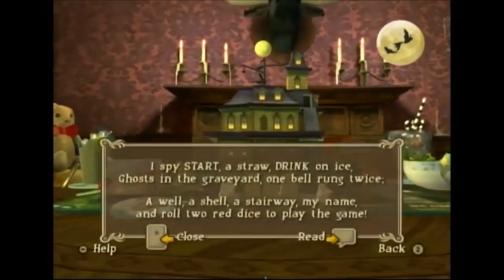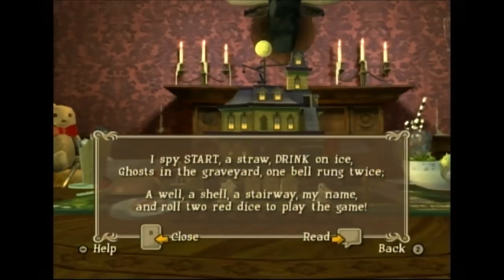I spy a straw, a drink on ice, a ghost in the graveyard, one bell rung twice, a well, a shell, a stairway, my name, and roll two red dice to play the game.